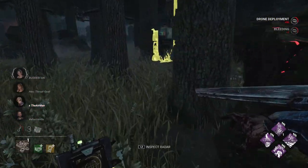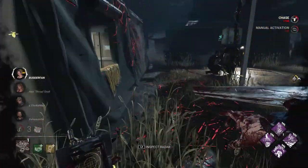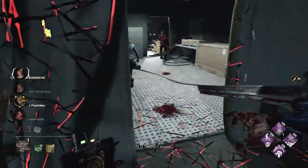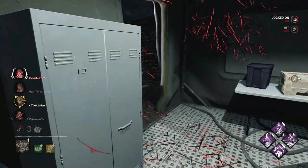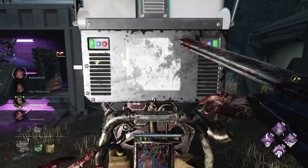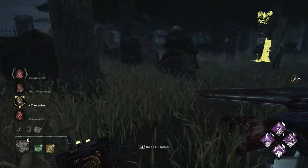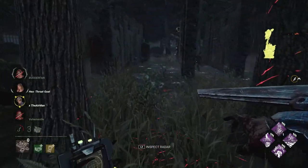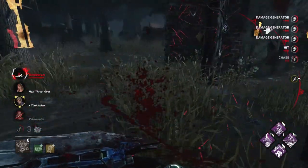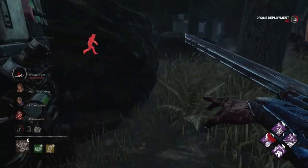The annoying thing is sometimes you'll use a perk or play a certain way and survivors in the end game chat will be like 'oh another killer using Eruption, and of course it's a Skull Merchant' — all they do is protect gens, so bad, blah blah blah. I kicked that gen with Eruption on it and they all proceeded to get on it and finish it so I didn't even get Eruption value. The reason I didn't chase Nicholas Cage right there is simple: I was worried he'd lead me into an area full of pallets with no gens nearby. Luckily we've kicked virtually every single gen and injured two people.